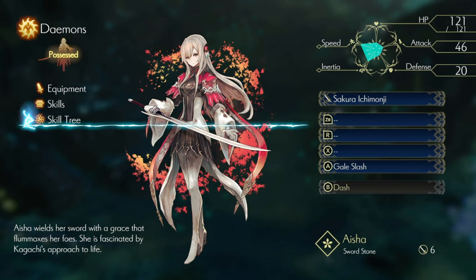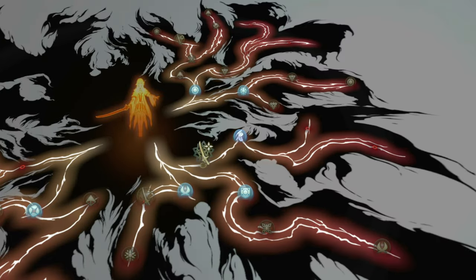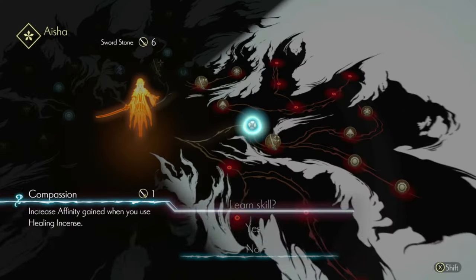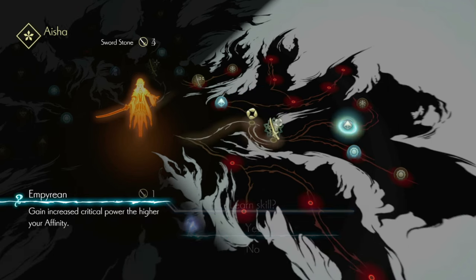The skill tree is a visual depiction of each demon's soul. This is where you unlock new abilities to aid you in battle. You can also unlock perks and other upgrades for your demons to become an even more deadly combatant to your enemies.